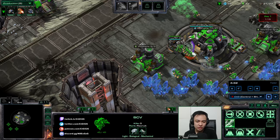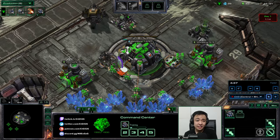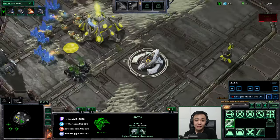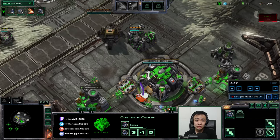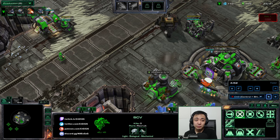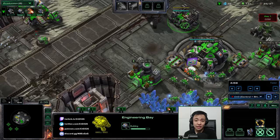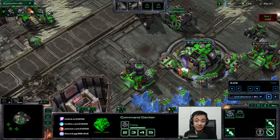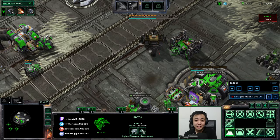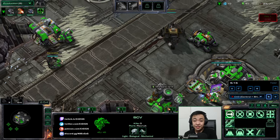In general, you want Siege Tanks for defense and Goliaths to round out your damage output. We will still use Siege Tanks for offense later, but for now we're focused on defense, which is why I built the Engineering Bay. You don't necessarily have to do that, but I'm soloing at level 1 so I kind of have to. If you have an ally, you definitely don't need the Engineering Bay this early.